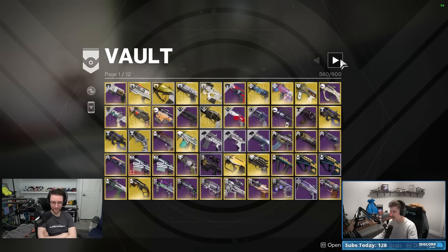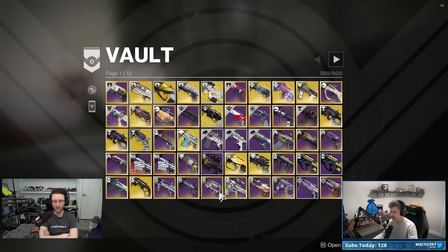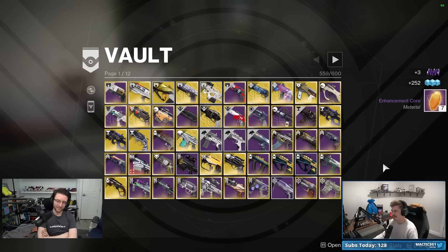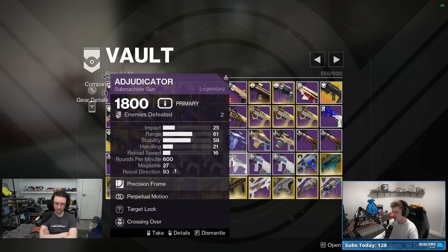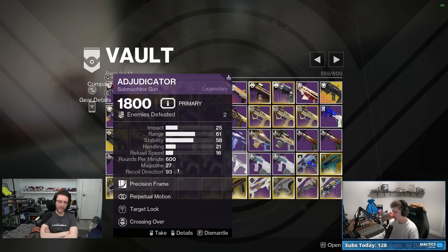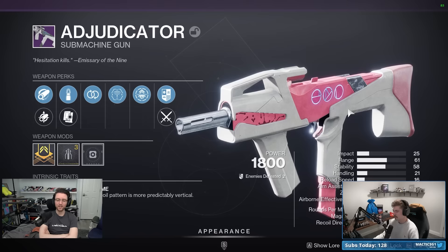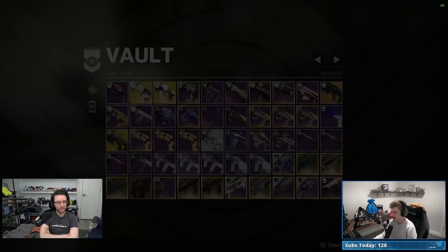Moving on to weapon dupes — a lot of individual weapons require going one by one, which is slow. Starting with the big ones: a couple of Adjudicators here. One has feeding frenzy and onslaught — that's a PvP roll. Target lock in PvE is not great, especially on primaries, because if you miss a single bullet the stacking resets.